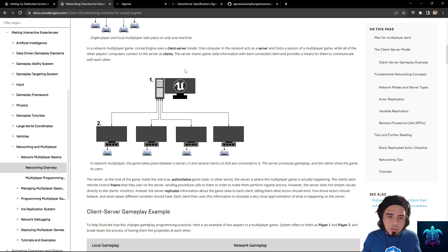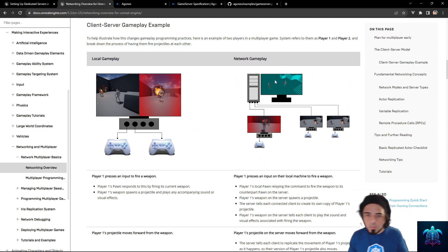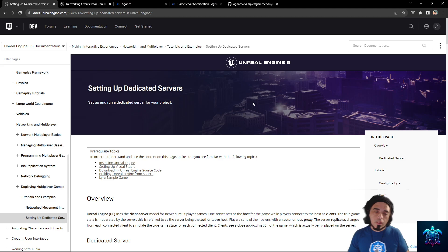What we're trying to achieve is that every client connects to a dedicated server where no one is also playing. Since no one is playing on it, there's no need for graphics, so the server doesn't need a GPU and doesn't need to do those calculations — it just works on the underlying network layer.